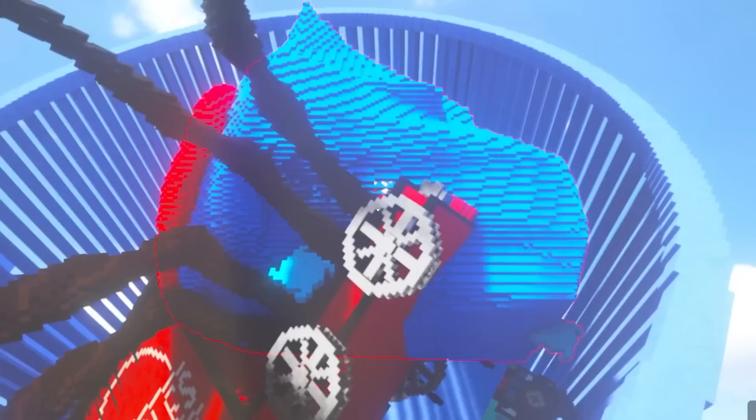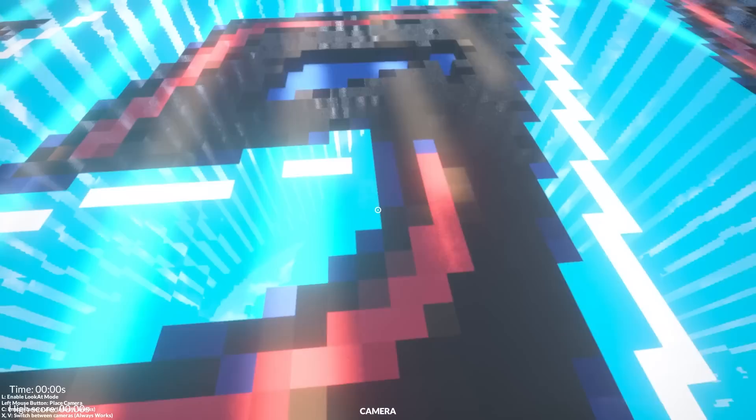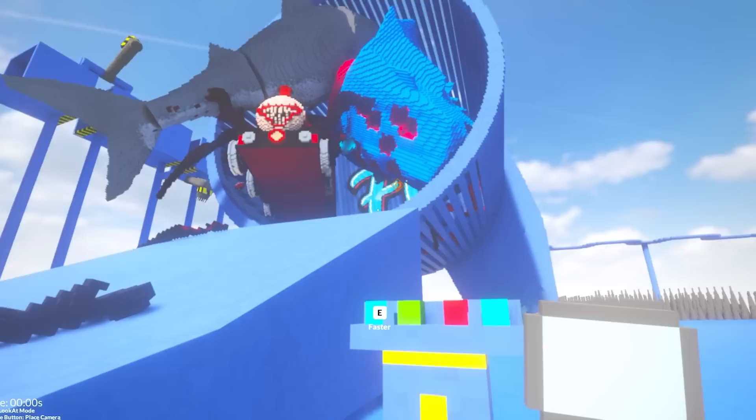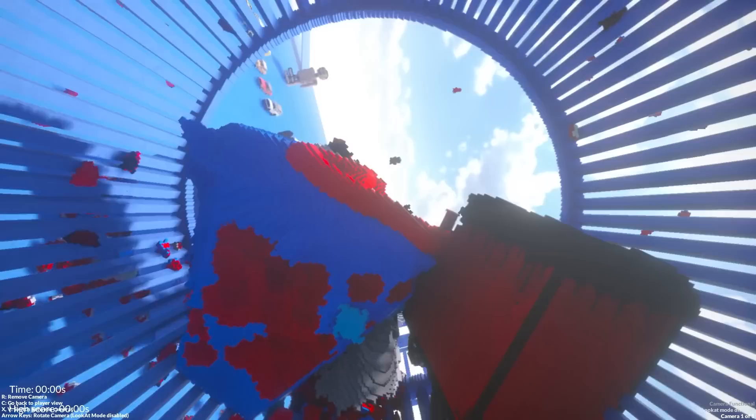Let's get a couple of objects and place them inside this giant washing machine. We'll get a Huggy car in there as well. Whoa, it's already breaking. Maybe chuck a Ban Ban in there. Can we get a Meg? Maybe we can fit a Meg in. Then we'll stick a camera right there - we can finally see what it's like to be inside a washing machine. Let's just start this thing and then switch to camera mode.